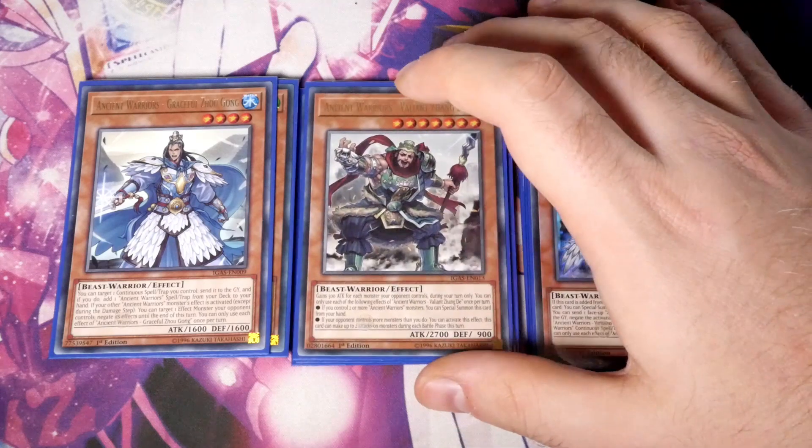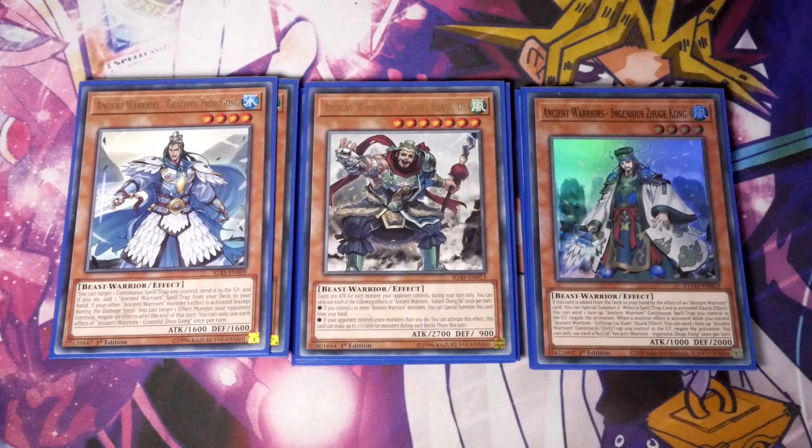We've then got Zhang Di. Basically, if you control two or more Ancient Warrior monsters, you can special summon this card from the hand. It gains 300 attack for each monster your opponent controls during your turn only. If your opponent controls more monsters than you do, this card can make up to two attacks on monsters during each battle phase. So you've got to make sure that your opponent always has more monsters than you when you declare to use the effect — that's where you can start popping cards and getting rid of them.